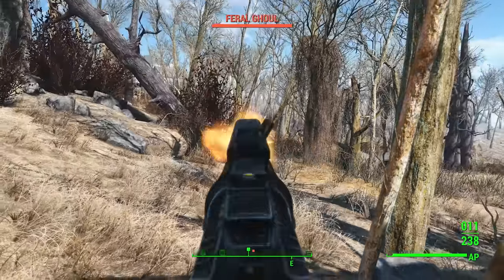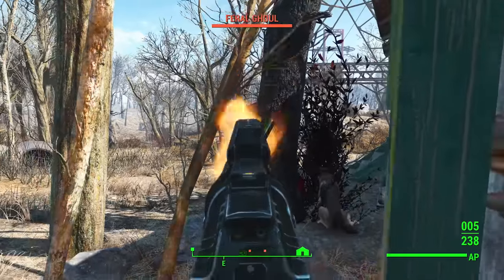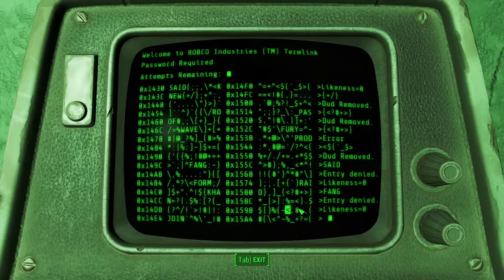If you are aiming at a wall in first person, you can peek around it by aiming down sights. You can do this if you want to peek over something or to the left or the right. It's a good way to keep yourself behind cover while still actually being able to shoot.